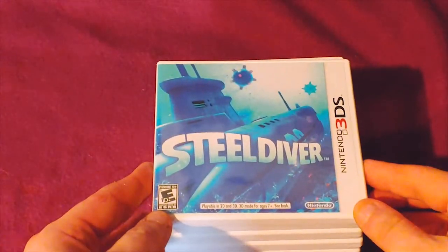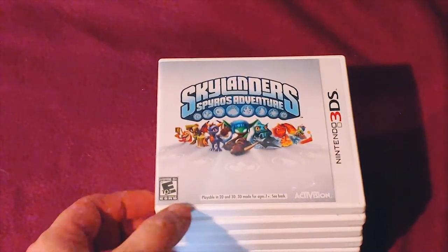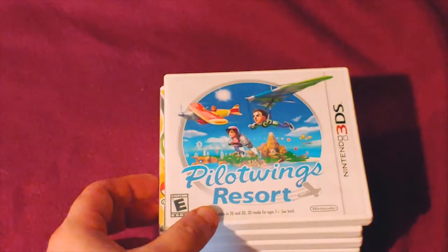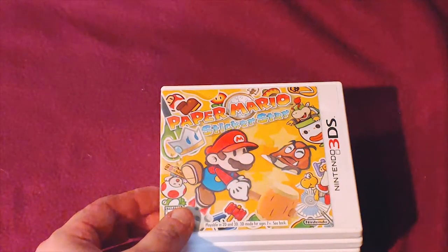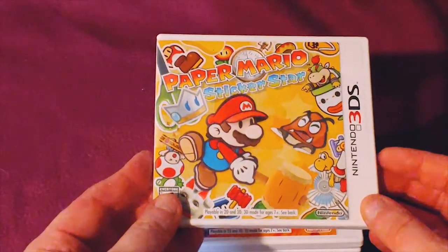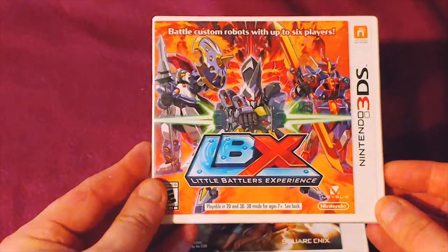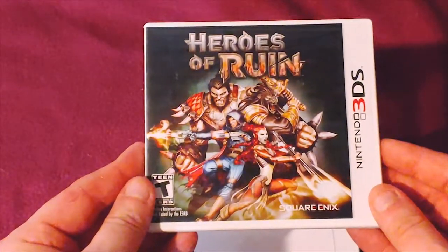Next we're going to go over the physical games. I have Steel Diver, Skylanders: Spyro's Adventure, Pilotwings Resort, Paper Mario: Sticker Star, Little Battlers Experience, and Heroes of Ruin.